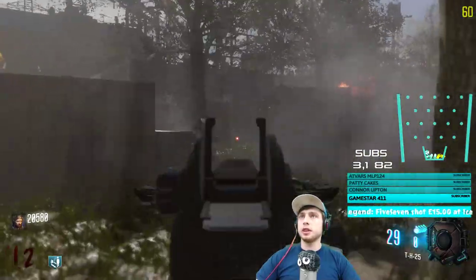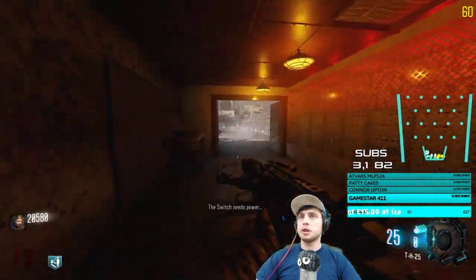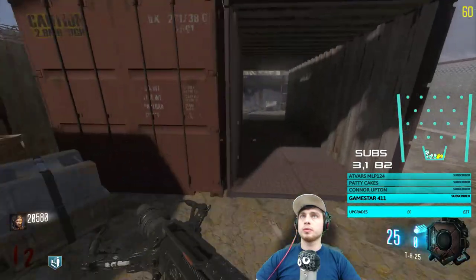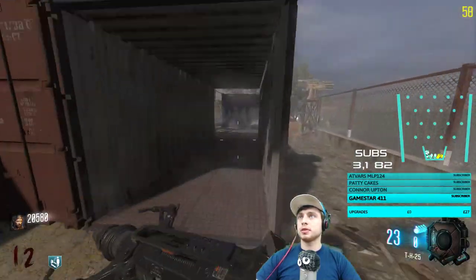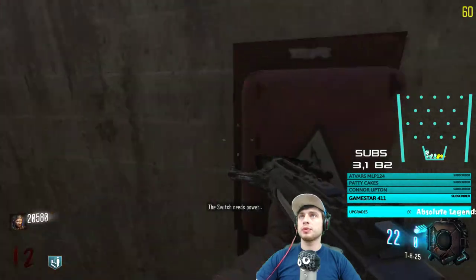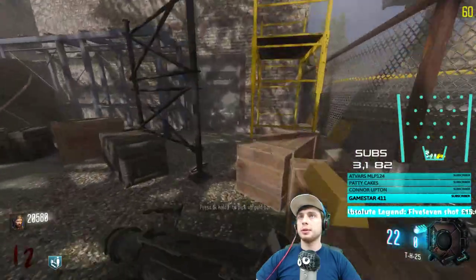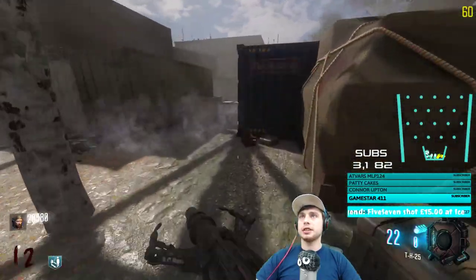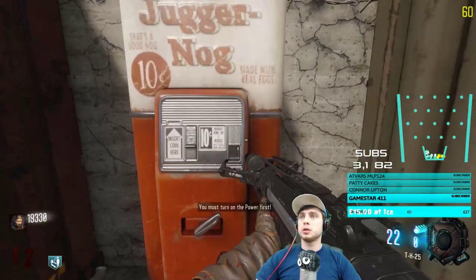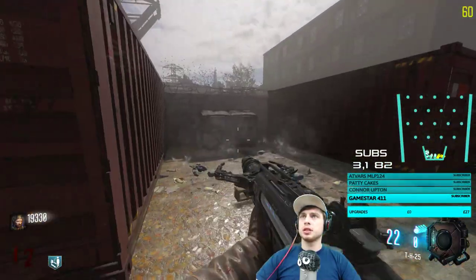Oh — so you shoot the skulls! There's one over there. Hmm — unlucky son. What have we got over here? Another skull, another switch, another MPL. That's a turret — and another gold bar. Okay, maybe add a sound to the gold bars so people know when they've picked them up. Let's turn on the power — that is important. Let's get some jug if we can.